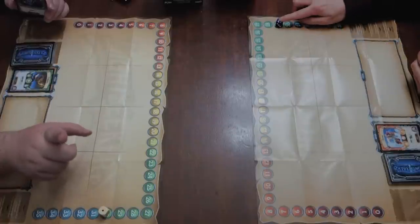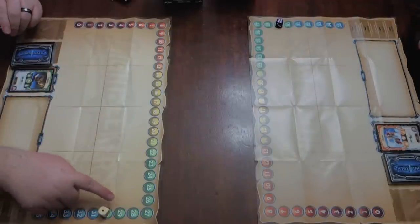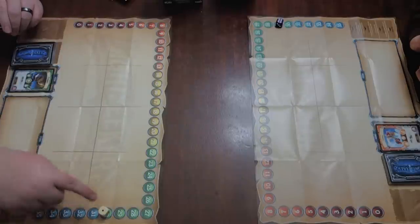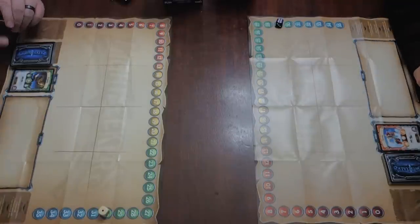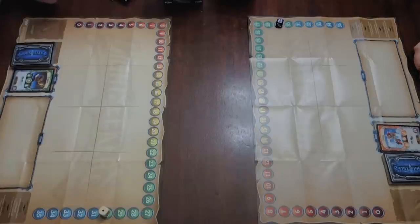Everyone starts at 30 life, and you'll keep track by moving dice along the track. If you get to 35 life, you can't be at more than 35. Not everyone starts at exactly 30 — my hero starts at 29, so you have a one-point advantage over me. That's the power of nature — one point more than technology.